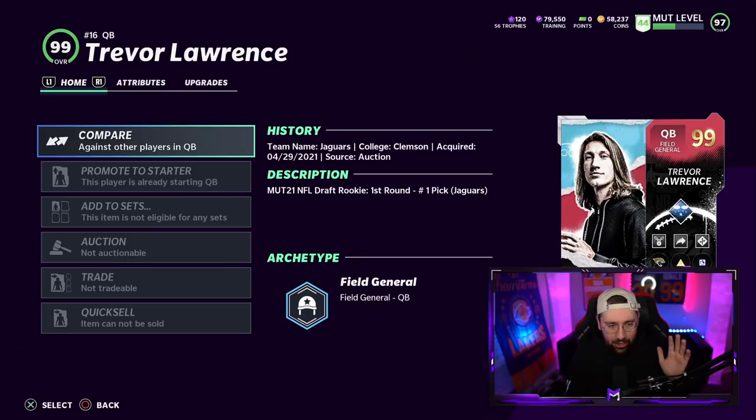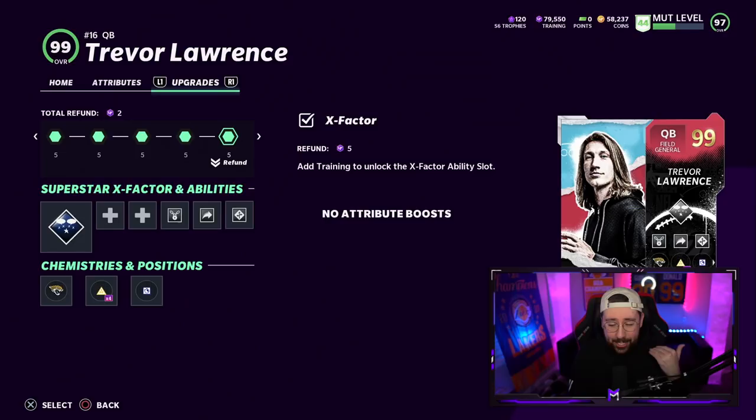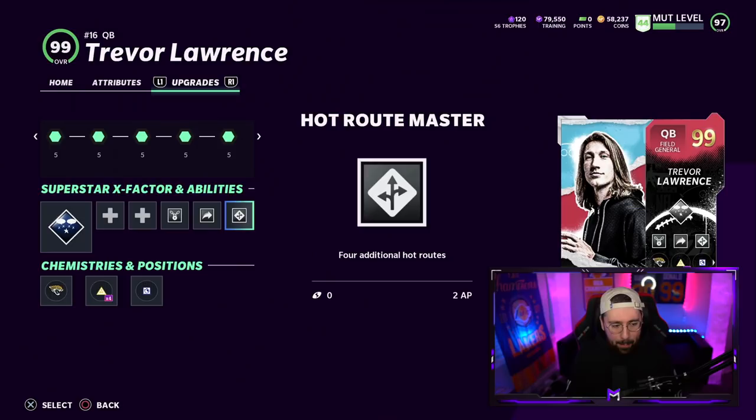There's no way you're expecting me to upload a video on this tonight, but you know what, I'm on my shit today. We got a gameplay with 99 Golden, 99 Trevor Lawrence. Trevor Lawrence is a field general, which is one of the best archetypes in the game. His stats on my current team: 89 speed, 99 throw power, the accuracies are absolutely nuts. He's six foot six and has a pretty good release. He has escape artist, gunslinger, and hot rod master.